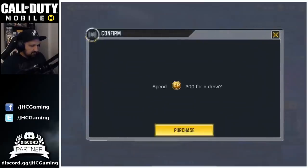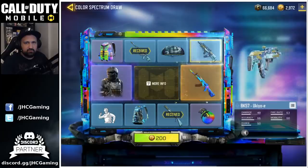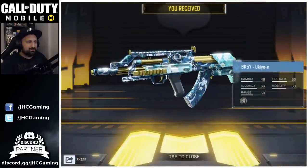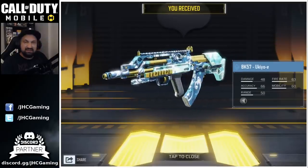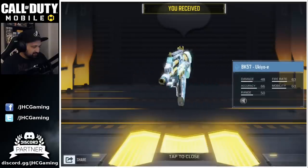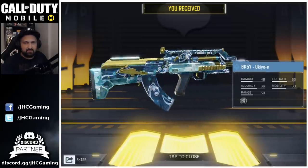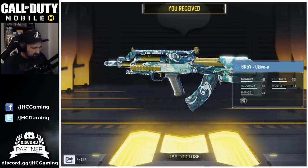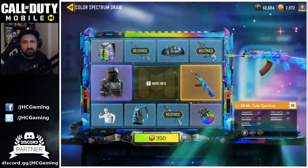Spin three: BK-57 — a weapon I never use. It's pretty good, very accurate with decent range, but there are better weapons. Not a big fan. We jump to 350 cut points for the next spin.